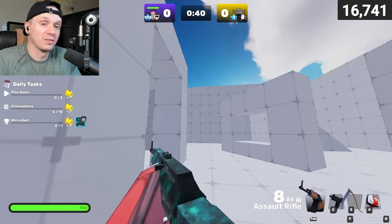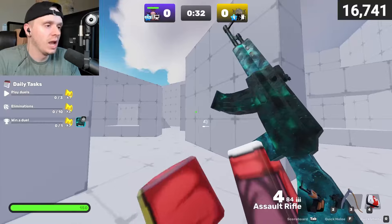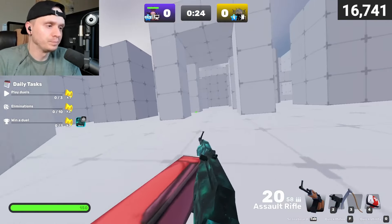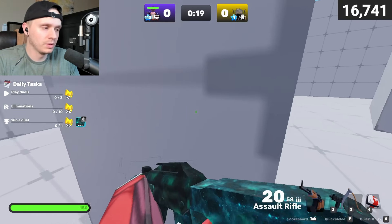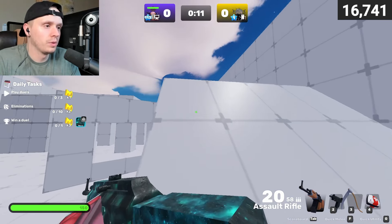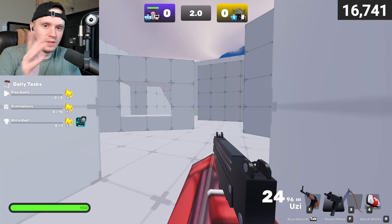I like to throw a flashbang — the cooldown is really quick — so if it doesn't work the first time, you can camp out a little bit, get some pop shots, then throw it again. If you do blind them, come in and go for the kill. Be careful though — they might have a katana. If they do, just wait until it goes down or use a slingshot or ray gun if you have those weapons. When you're up in the air, they can easily headshot you, so keep that in mind.